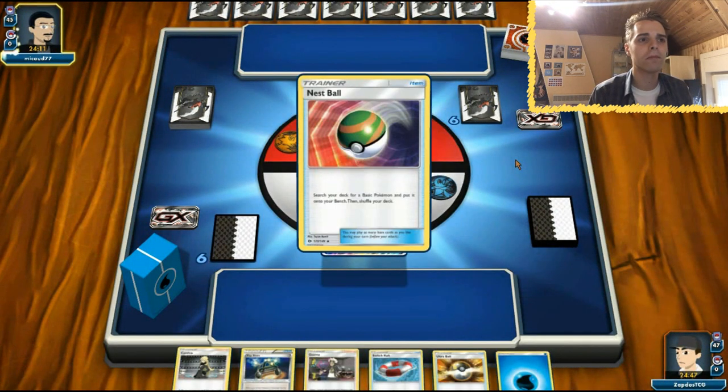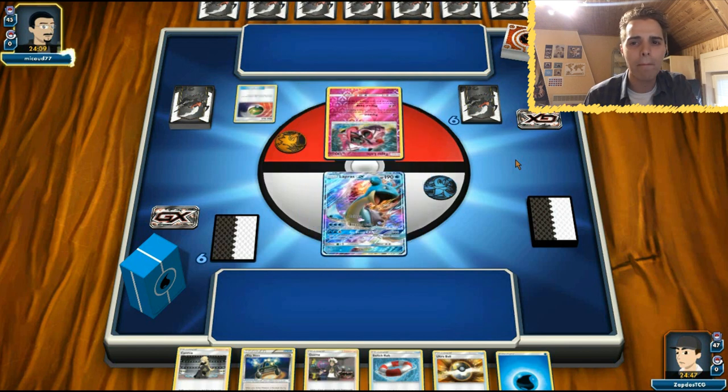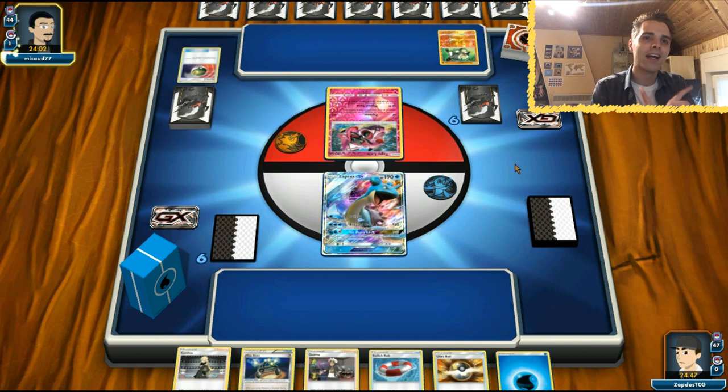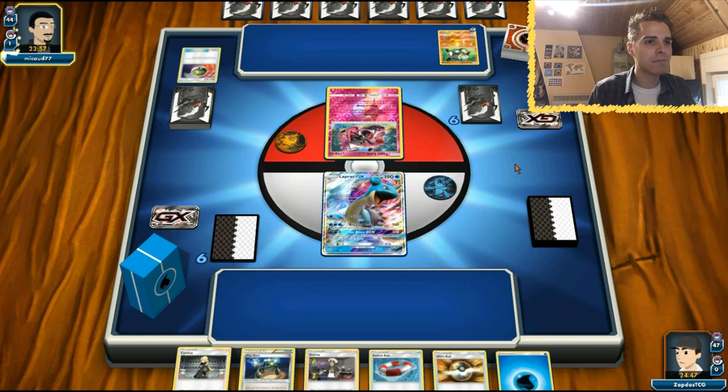The opponent gets a mulligan and starts with a Lillie on the active - that is a terrible start for the opponent because they want to rely on Tapu Koko with the Flying Flip to dish out a lot of damage early game. But actually this is Passimian - spread with Passimian. Lapras versus Passimian brings back a lot of memories.